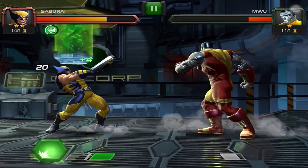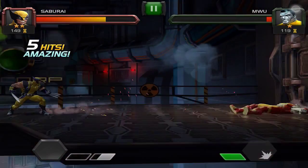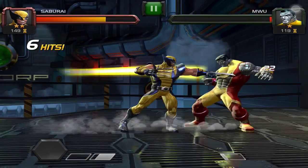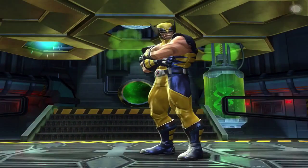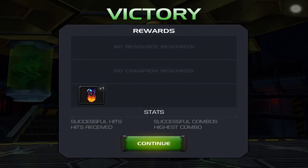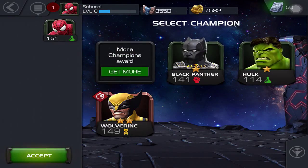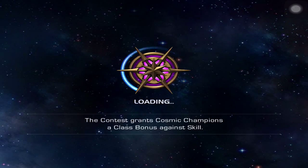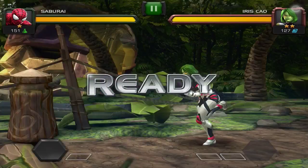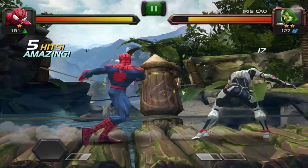Anyway, you can see I'm Wolverine and I'm beating up on Colossus — actually, spoke too soon, he's just beating up on me. I used my super ability. Basically, in this game you tap on the right side of the screen to do a light attack, swipe on the right side to do a heavy or medium attack, and you can hold on the right side to do a heavy attack, which can actually break through blocks. You can also hold on the left side to block, and swipe to the left to dodge backwards.